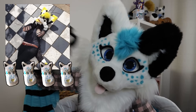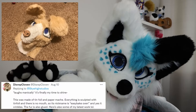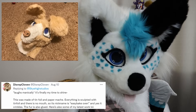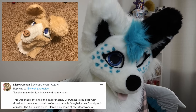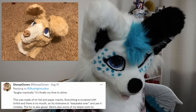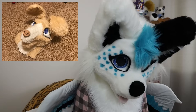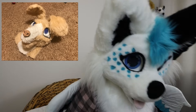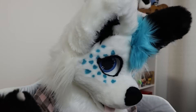This one is from Disrep Cloven, who says — laughing maniacally — 'It's finally my time to shine. This was made of tinfoil and paper mache. Everything is sculpted with tinfoil and there's no mouth, so its nickname is Easy Bake Oven. And yes, it crinkles. The fur is also glued.' Oh God. I also love the fact that it crinkles — I want to hear it, I want an audio clip of this. It does get two out of ten Dorito Moomins, but you do get plus one for crinkle.